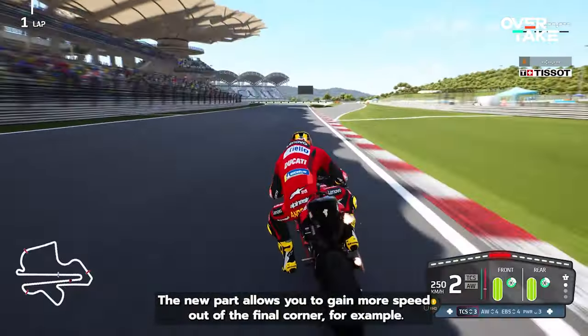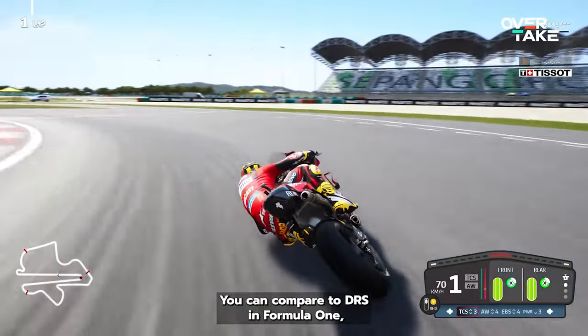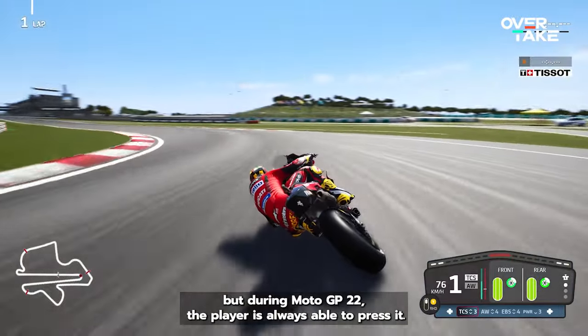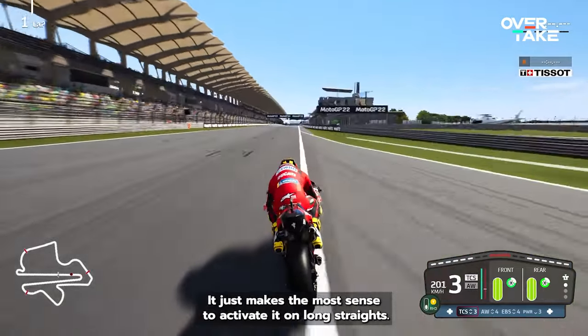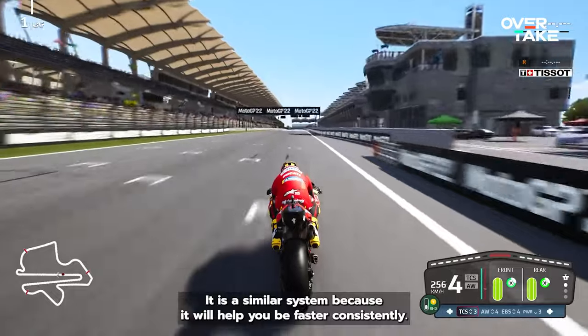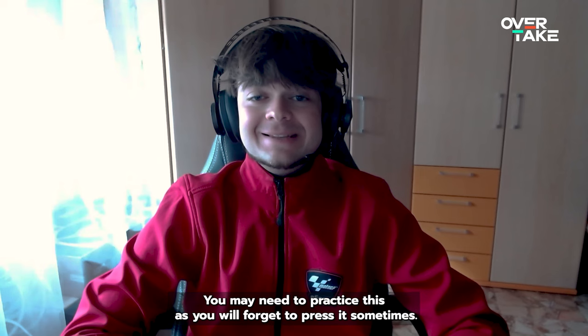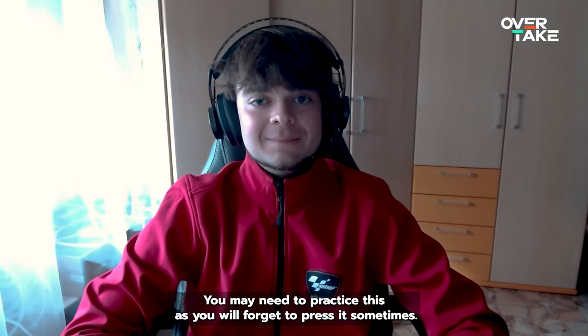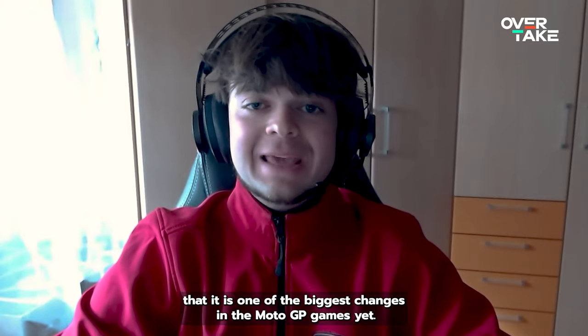The new part allows you to gain more speed out of the final corner, for example. You can compare it to DRS in Formula 1, but here in MotoGP 22 the player is always able to press it. It just makes the most sense to activate it on long straights. It is a similar system because it will help you be faster consistently. You may need to practice this as you will forget to press it sometimes. Just know that this is one of the biggest changes in the MotoGP games yet.